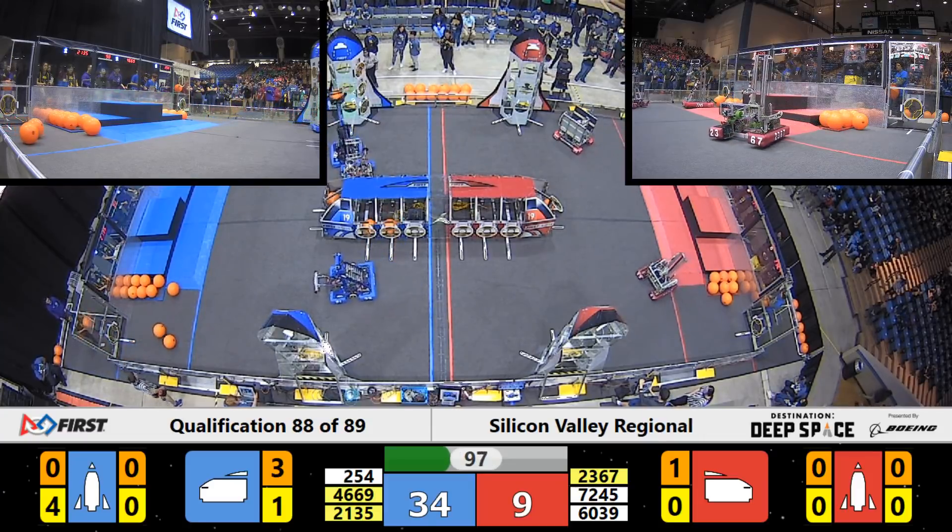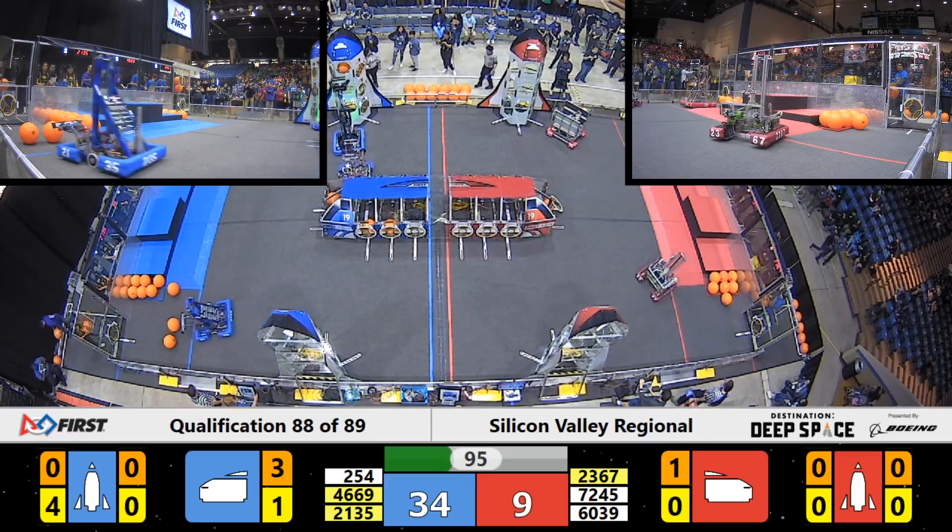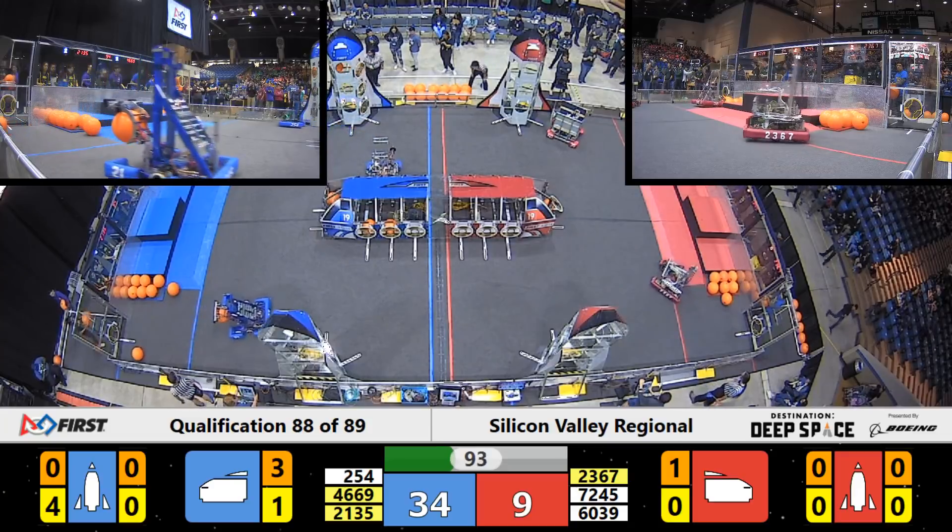Their partners in Red, the Cypress Circuits, have a hatch panel in their machine, and they're getting ready to load up that Red Alliance side rocket.